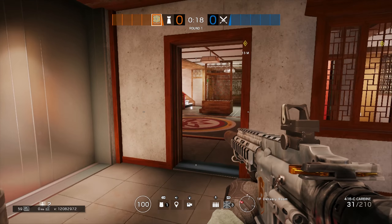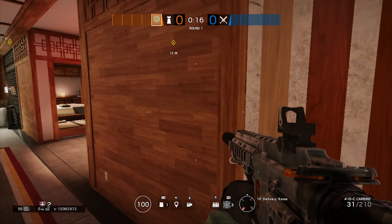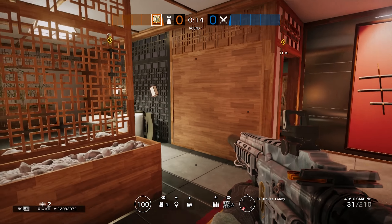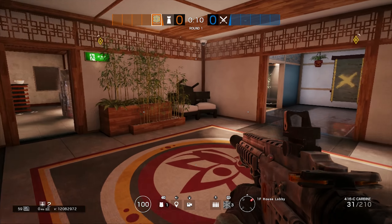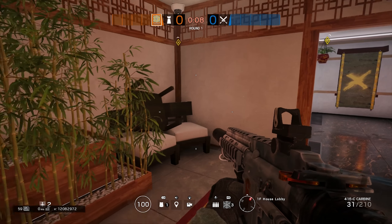For this glitch all you need is a shield, and that's pretty much it. You can be any operator with a shield as long as they're easy to use, and I prefer obviously smaller characters that are faster. All you have to do is follow my steps to be able to do it, so let's get into the video.